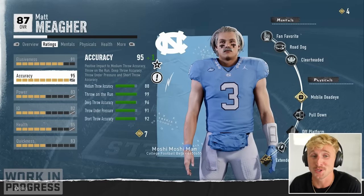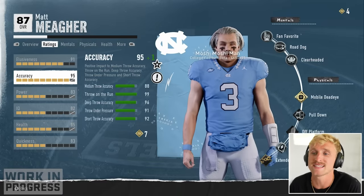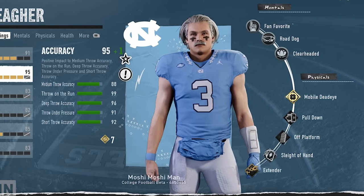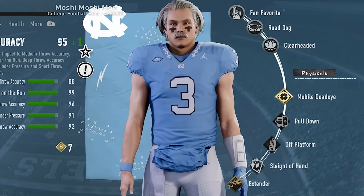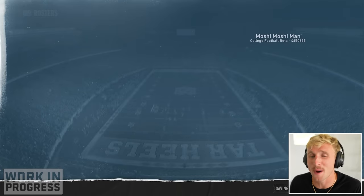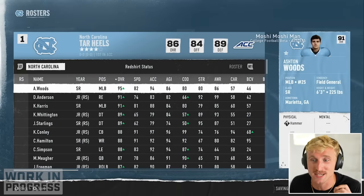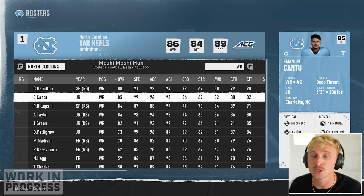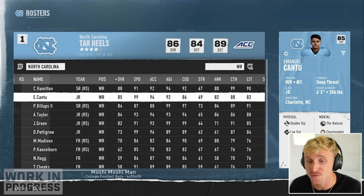Luckily headed into the start of our junior year we're really good — we're an 87 overall. We've still got four skill points here with gold tier mobile Deadeye, silver tier Sleight of Hand, and bronze tier Extender. And if you watched last episode you'll know about my absolute favorite teammate — that's our junior who's now a captain, Emmanuel Cantu.